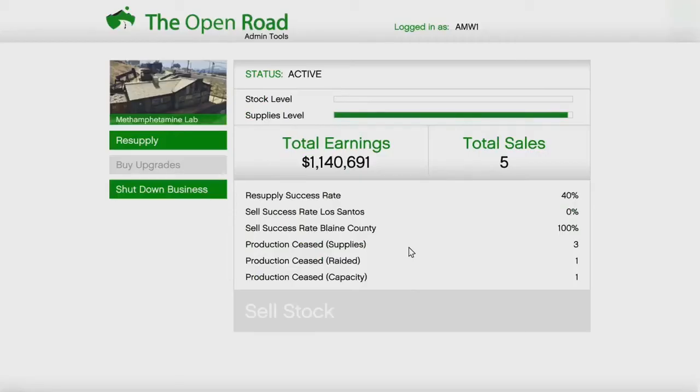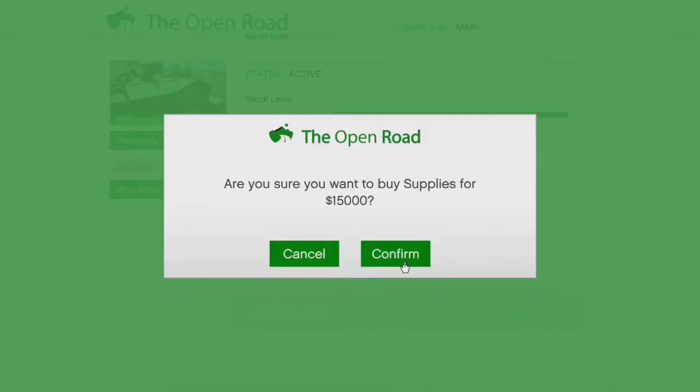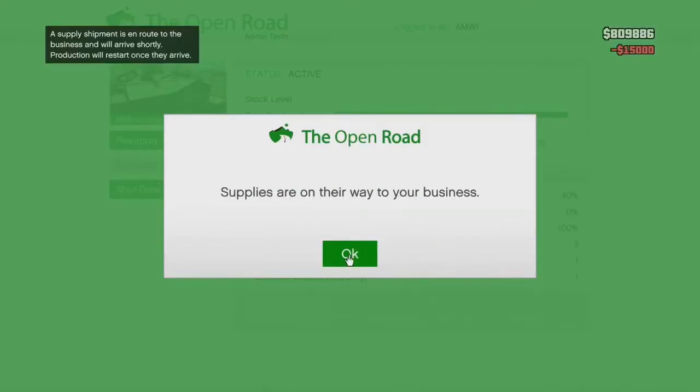Once you're done with that, you are on step four. Step four: you are gonna resupply. You're gonna buy supply — it's gonna cost you $15,000, but I'll tell you it's worth it.